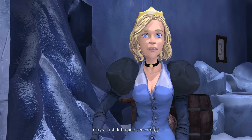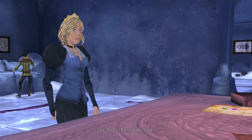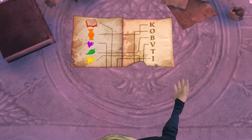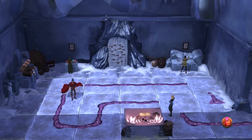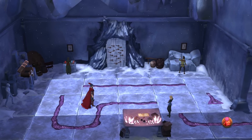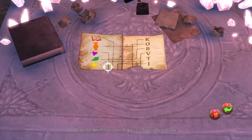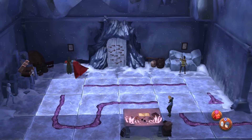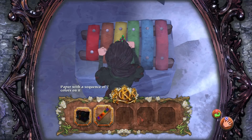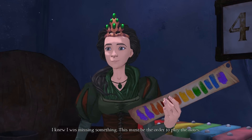Guys, I think I found something. We got the next clue as well - all the clues on the table. We got the chest open. We got two clues down. Puzzle pieces - bring them to me! Can I give this color thingy to V? It looks like that's the order we need to do with the song. I knew I was missing something - this must be the order to play the notes.